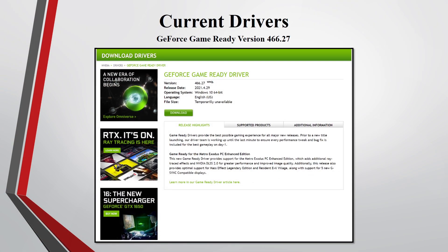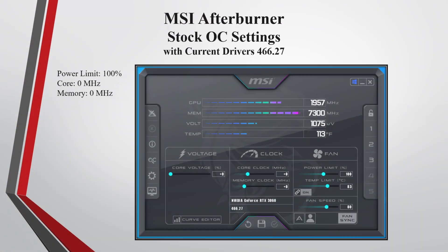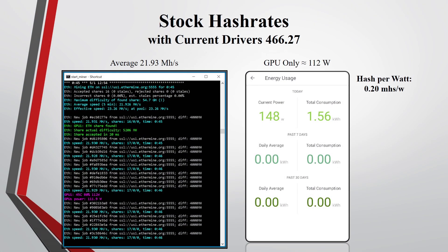First, let's test out the current driver version 466.27. This is MSI Afterburner with the RTX 3060 on stock settings. Mining Ethereum on stock settings with the current drivers, I was averaging around 21.93 megahashes. The whole rig was pulling around 148 watts, so the GPU itself was only pulling around 112 watts. The hash per watt is around 0.20 megahashes per watt.